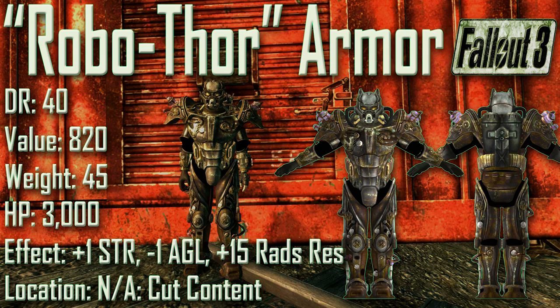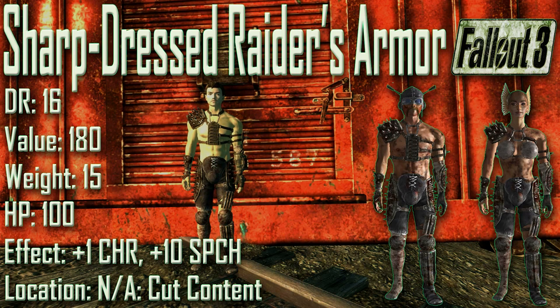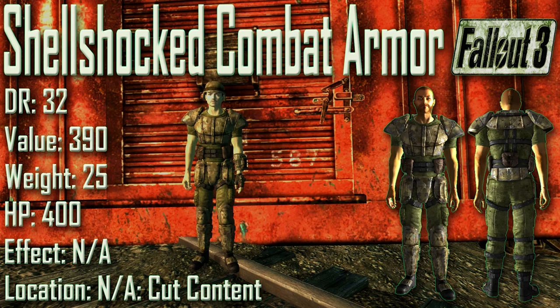Next up we have the Sharp Dressed Raider's Armor with a damage resistance of 16, a value of 180, a weight of 15, and item health of 100. Effects are plus 1 to Charisma and plus 10 to Speech. It was a cut item from Fallout 3. The Sharp Dressed Raider's Armor is physically identical to the Raider Pain Spike Armor.